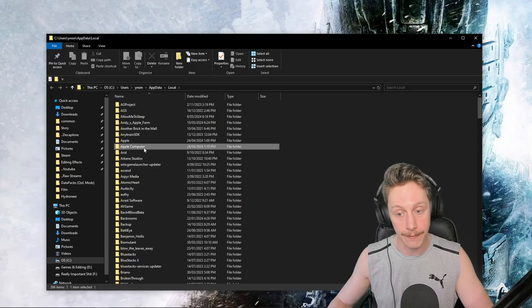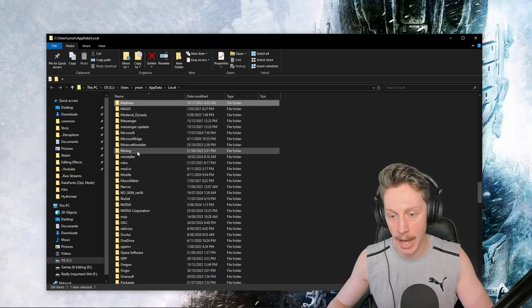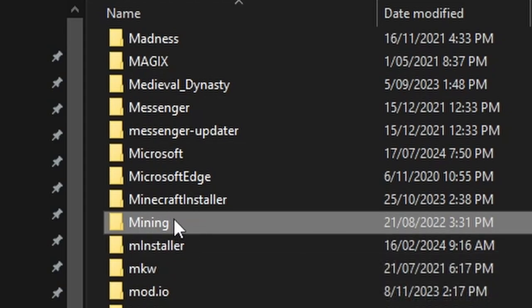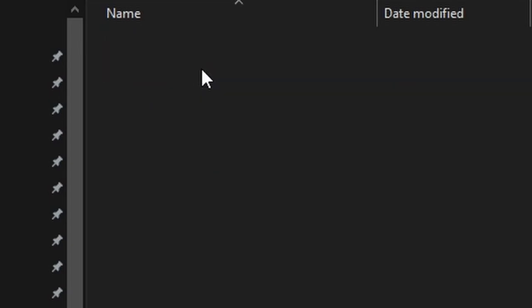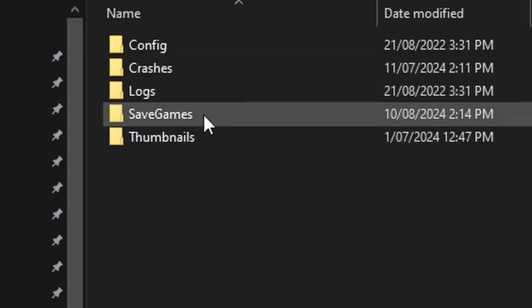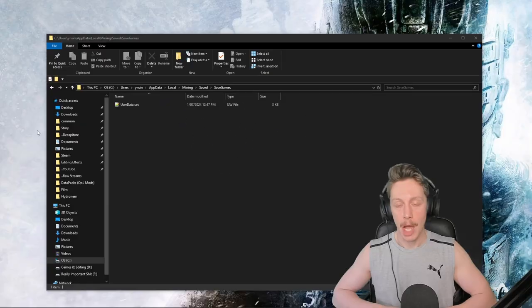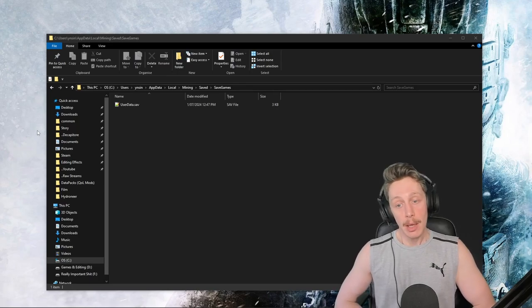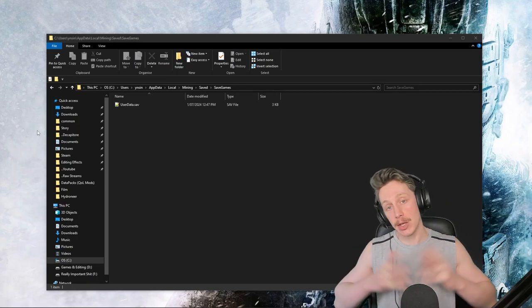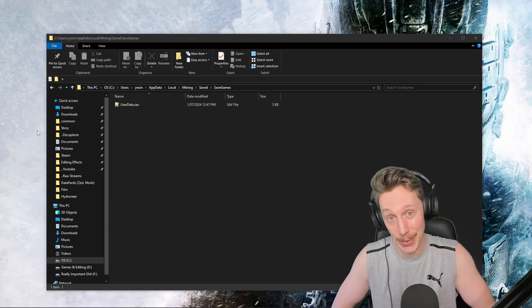Now that we're in the AppData Local folder, press M to jump straight down to Mining — this is the Hydroneer save location. Go into Saved, then into SaveGames, and your save should be right here. I'm going to open the game because I've done a blank install, and I'll generate a couple of saves so you can see what they're supposed to look like versus what they probably look like on your end.